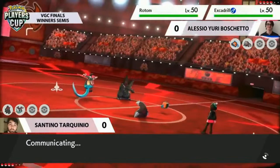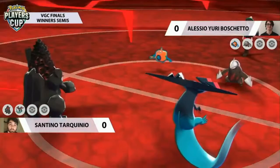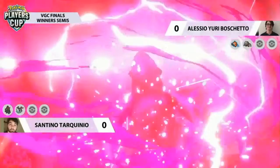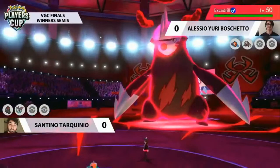Santino leads with Coalossal and Dragapult — a great pairing. Dragapult being the fastest thing on the field, going for the Surf to activate the Weakness Policy and Steam Engine boost, then dealing damage to Excadrill puts Santino in a fantastic position. Although Alessio has two Pokemon that can deal excellent damage to Coalossal, he has to pick up those KOs. Otherwise Coalossal is going to be super speedy and run through his team. Going for the Dynamax on the Excadrill is a really great way to start.